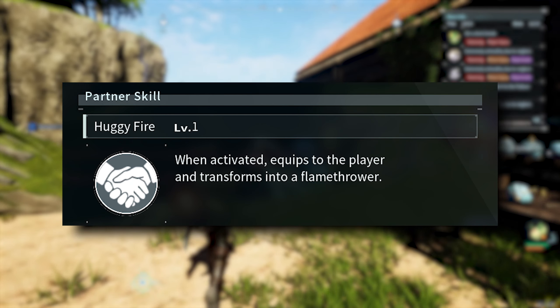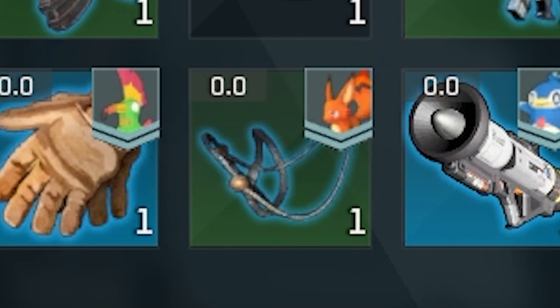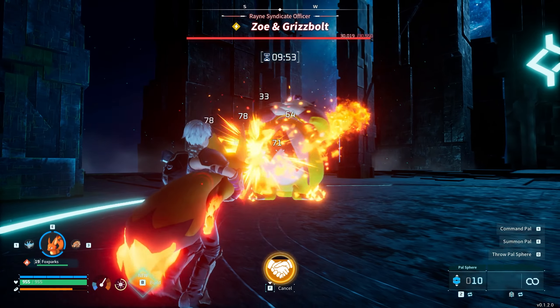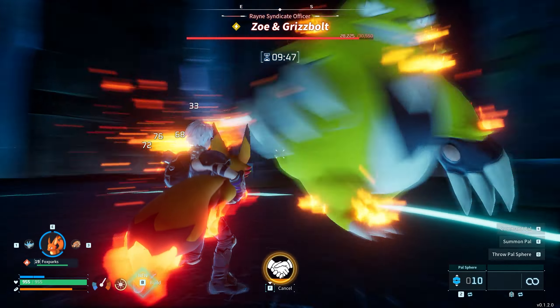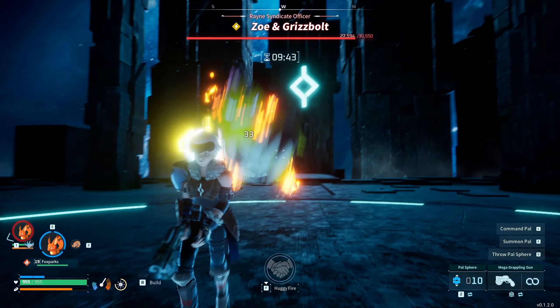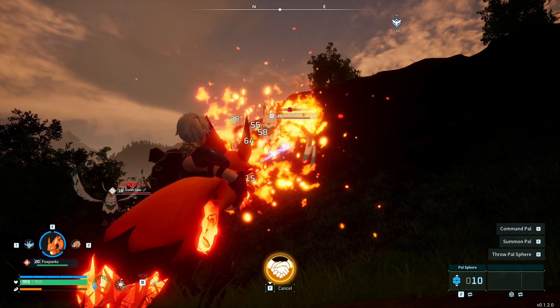The next DPS partner skill on this list is Foxbark's Huggy Fire ability. This ability can be used once you craft the Foxbark harness, and it allows you to pick up the pal in your arms and use it as a flamethrower. Not only does this just sound insane, but the ability's damage will get crazy at later levels, as well as inflicting a burn debuff for even more damage per second. This is another ability that you can get at just level 6, so it's really good for taking down harder enemies early on.